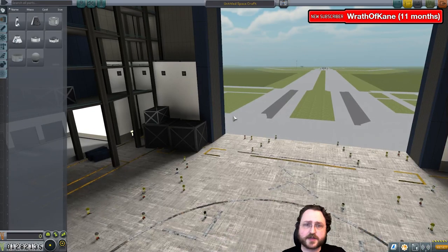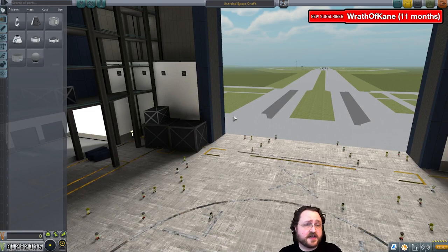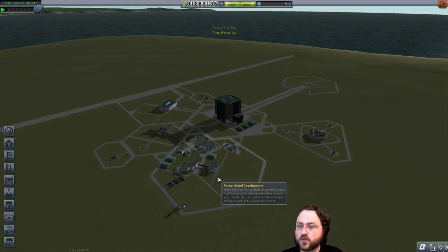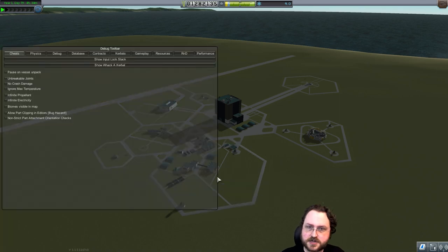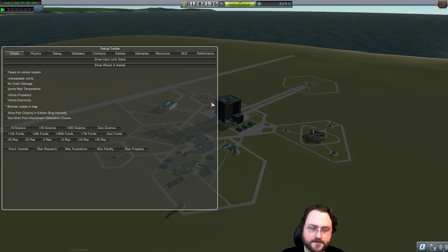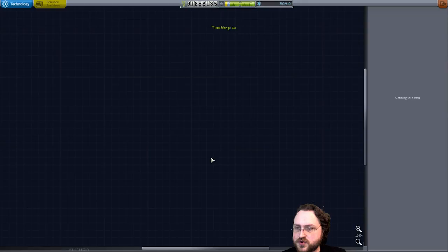VAB. Everything's fine. Thanks for the resub, Wrath of Canadian. But first, let's go and unlock stuff. We need 460 science — so, 500 science. I'm just going to unlock it and then we'll get to play with new toys.